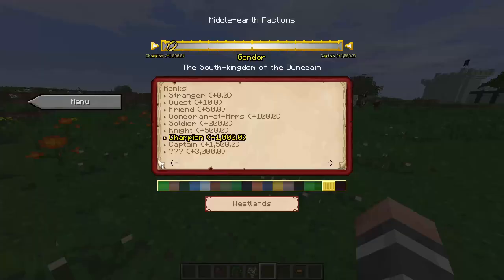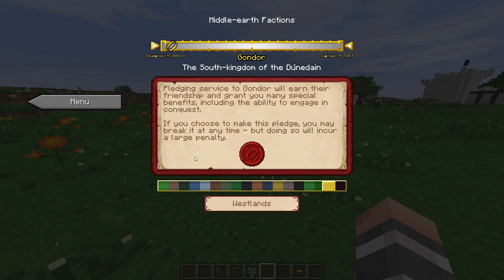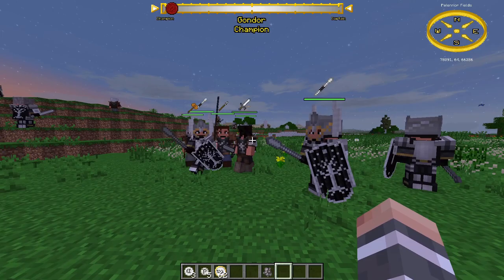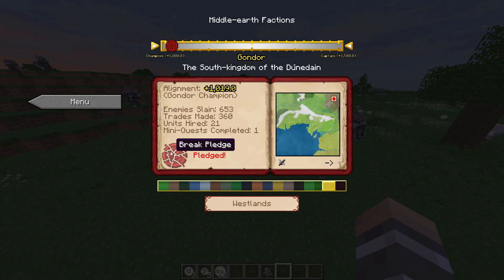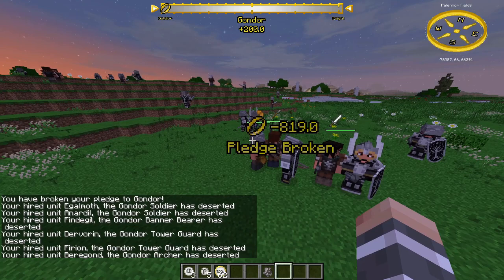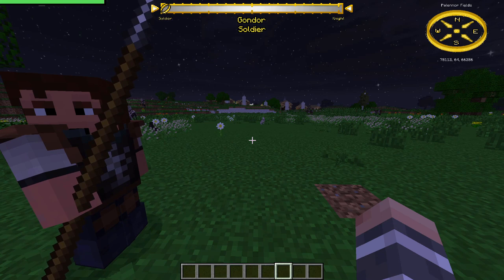Pledging: you can pledge to one faction at a time and need at least 100 Alignment points with that faction. If you pledge, you can hire soldiers that have the pledge seal, hire units much cheaper, and conquer land for your faction. You can break the pledge by killing ally NPCs of the faction or just break it on your own, but there are penalties: you lose most of your Alignment with the faction and there is a pledge cooldown during which you can't pledge to another faction. When the time is up you will get a chat message.